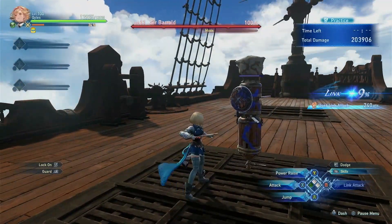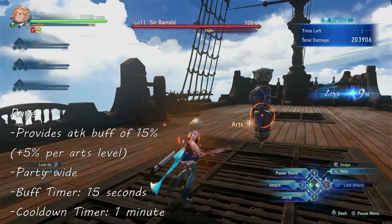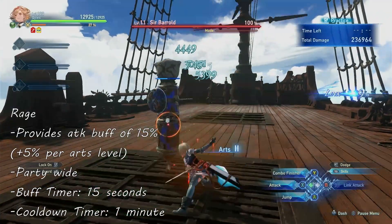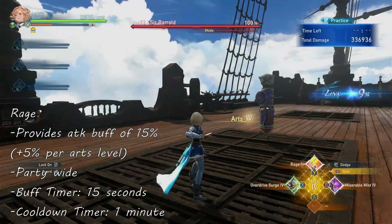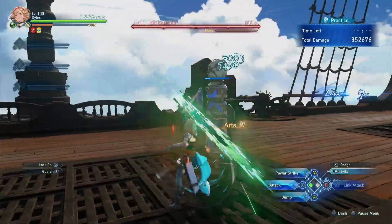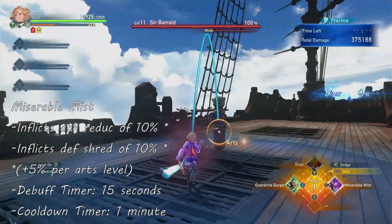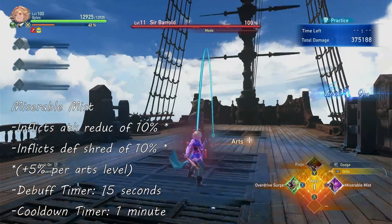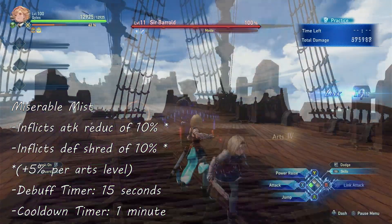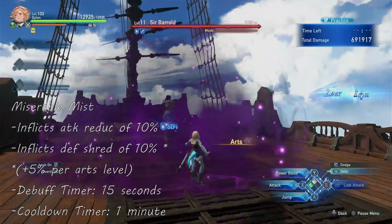Moving on to offensive buffs that are non-damage dealing: Rage is a party-wide buff that gives an attack boost of 15% with a max of 30% at Arts level 4. The buff lasts for 15 seconds and the cooldown is 1 minute. Next is Miserable Mist, an AoE that inflicts enemies with both attack and defense reduction of 10%, increasing by 5% per Arts level with a max of 25%. The debuff lasts for 15 seconds and the skill cooldown is 1 minute.